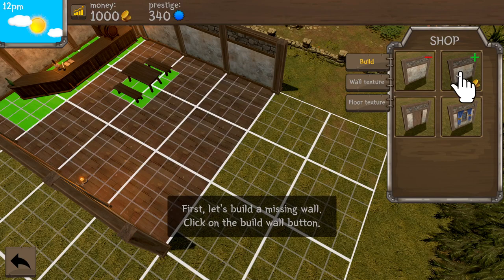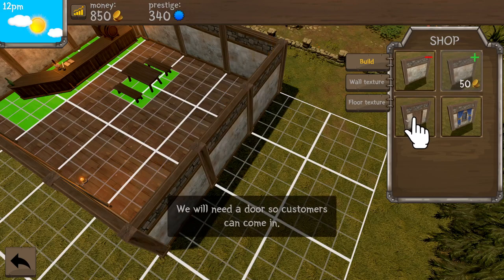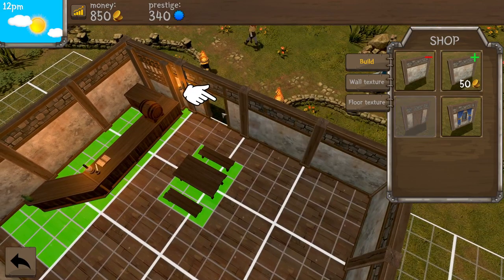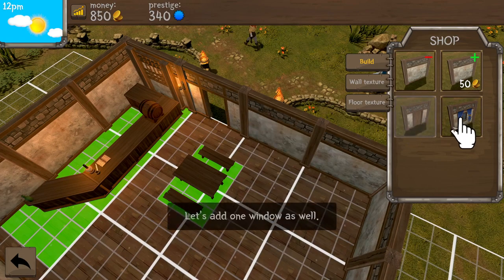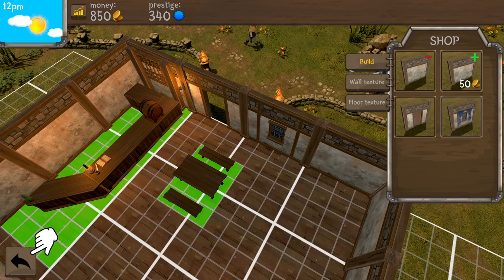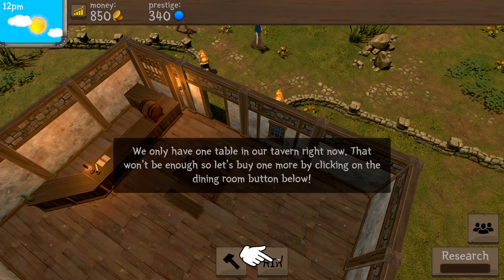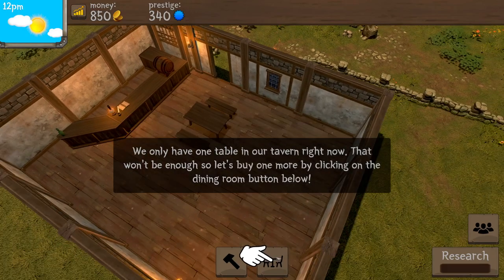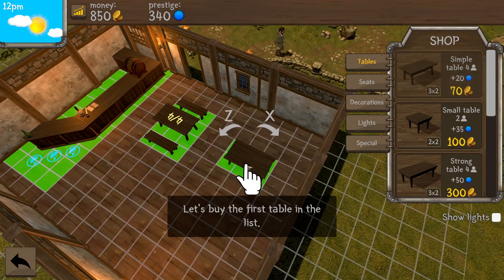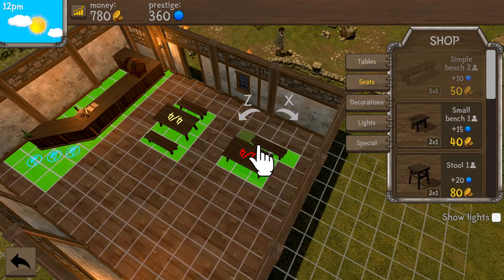All right, so we got to build — very nice. I do have money, I have a thousand. We just want to drag that across. Do we need a door? Do we need customers? You want to put the door right there — that's fair. A window, I suppose. Tables and benches. Do we need more than one? I feel like one is just enough. Simple table — we should buy two benches, yeah, that makes sense.